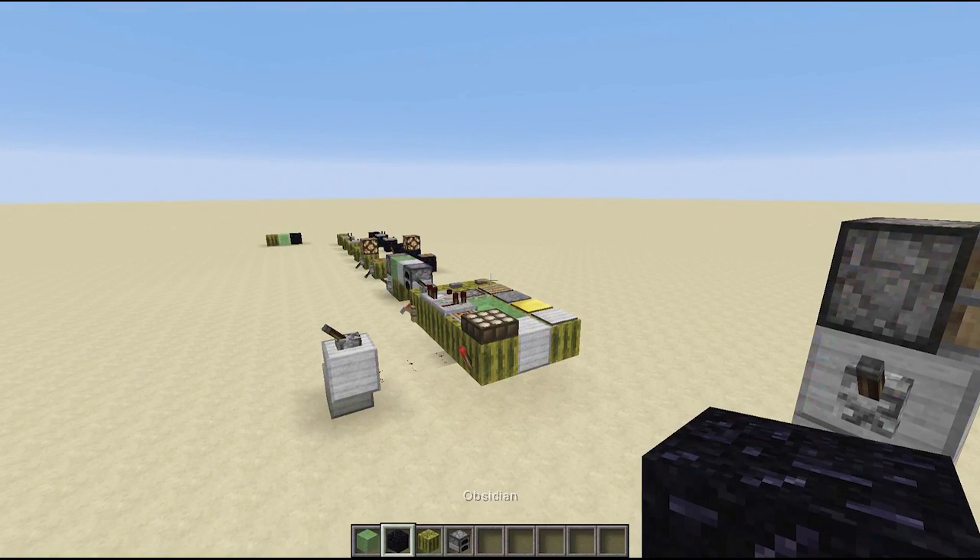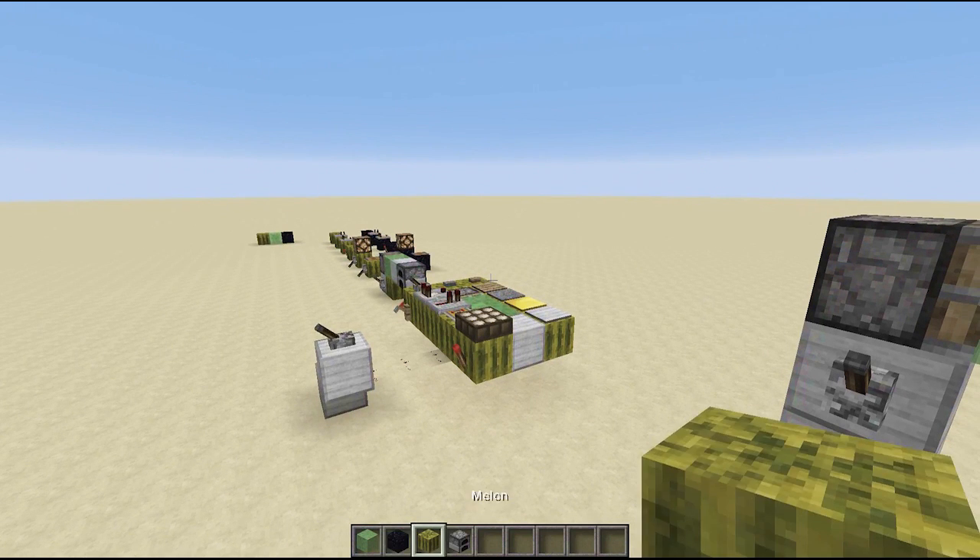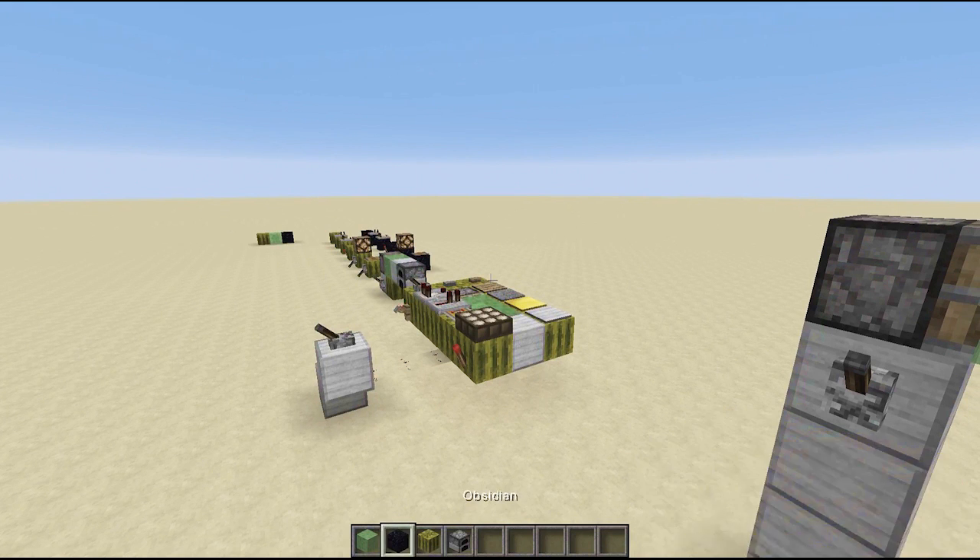So now, why is the melon the new obsidian? Because it's so easy to get, at least in survival — doesn't matter in creative, I know. But it's way easier to build a melon farm than to harvest obsidian.